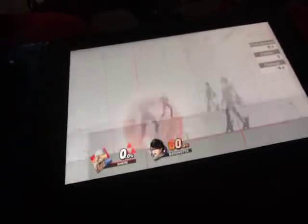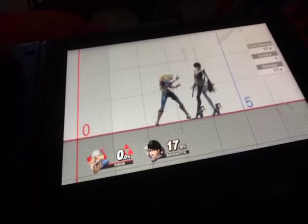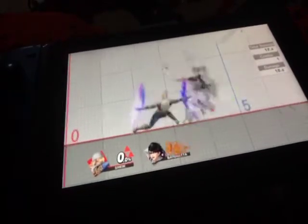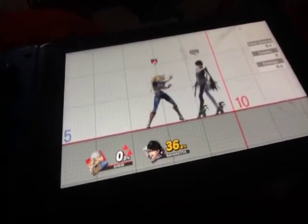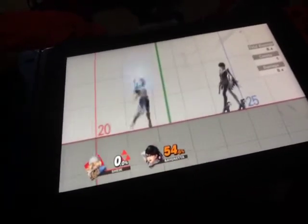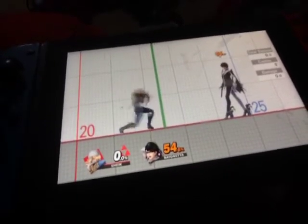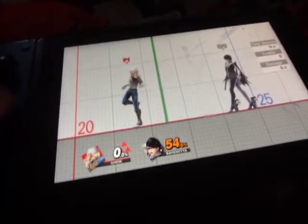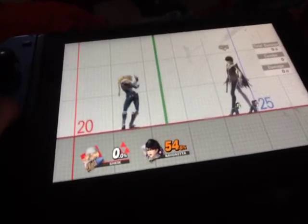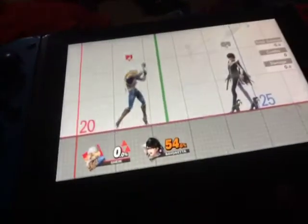And there are also Smash Attacks, which you just tap the left joystick and then hold the attack button. There are also taunts in the game, just so you know. Every character has their own taunts, attacks, tilt attacks, and Smash Attacks, etc.